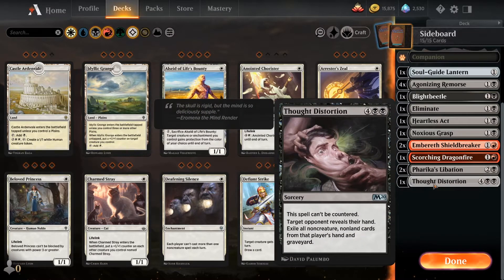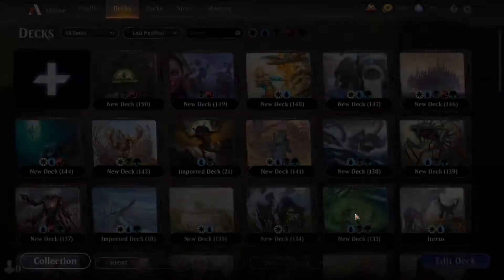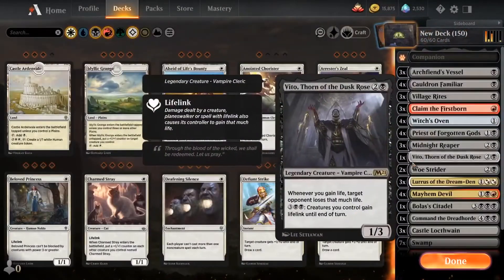And then 1 Thought Distortion for long-term games, because it will exile their entire hand if they're holding up tons of counterspells — absolutely a fun card. Thank you guys for watching, feel free to subscribe for more Magic: The Gathering content, and I hope to see you guys again.